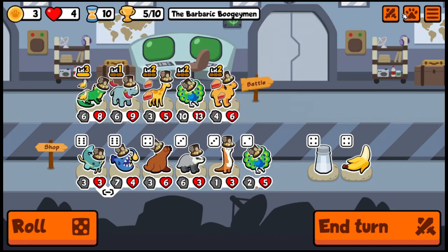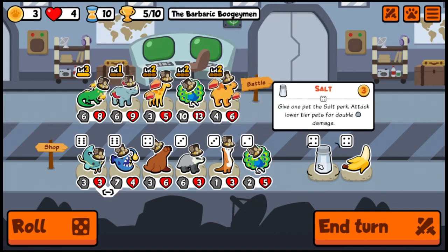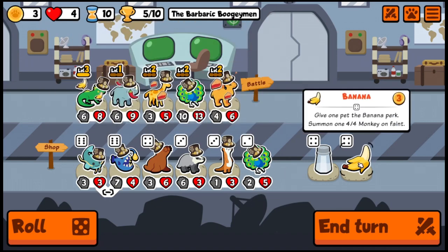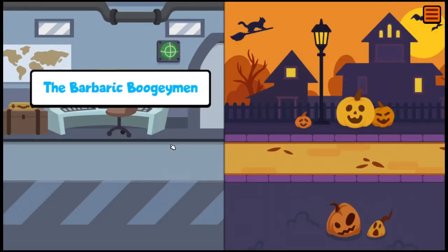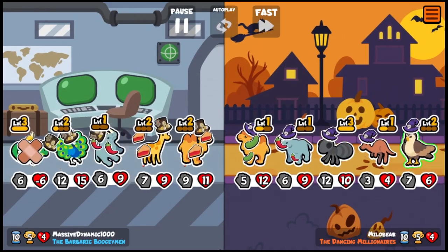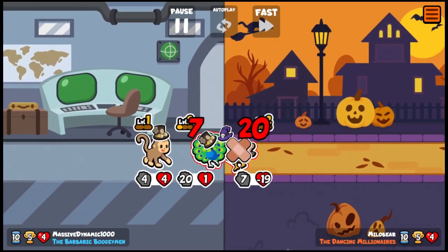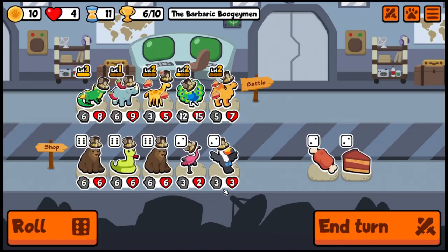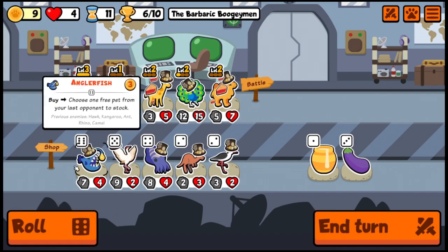Do we need to go level three peacock? I don't want to cheat and look it up. I see the value in all these pets — we're going to stick with our plan here unless we see a good replacement for the camel. Our rhino didn't get there but the peacock did — okay, six wins, we'll take that! Now tier six pets are out. We need some kind of armor for our peacock.